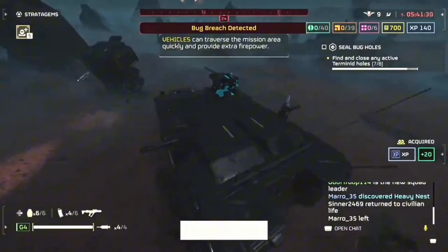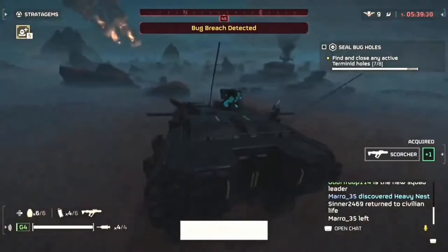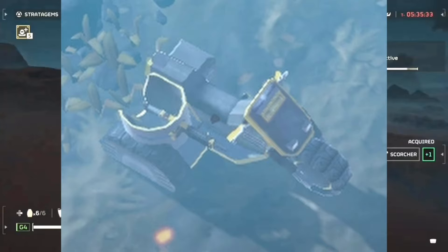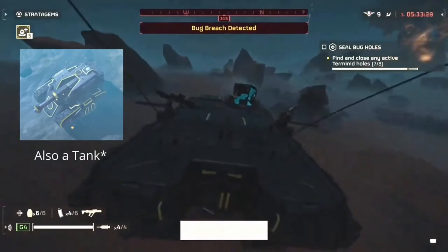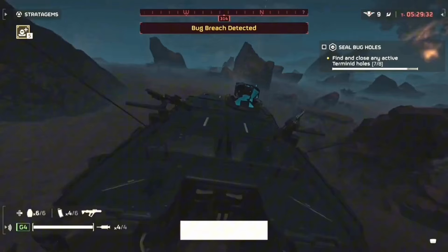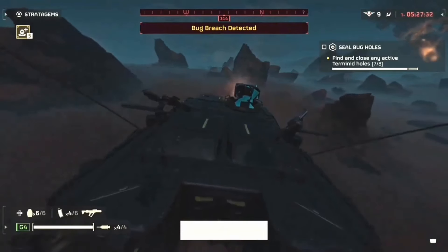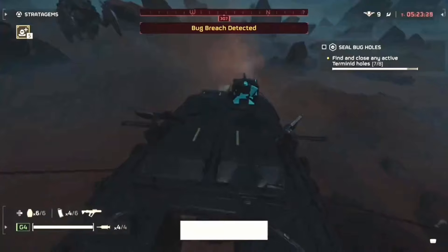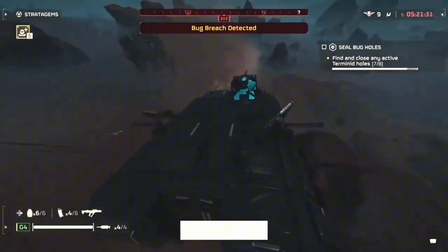As you guys can see from the footage, we have the new tank. But as you guys know from Helldivers 1, we have the M5 APC, M532, and MCSO1. But so far, as seen from this tank right here, this seems to be a new type of tank. This one has, it looks like, 4 seats for people to actually be able to sit on, so you may be able to do this with your entire team, everyone holding one certain turret, so you guys can shoot from all around.